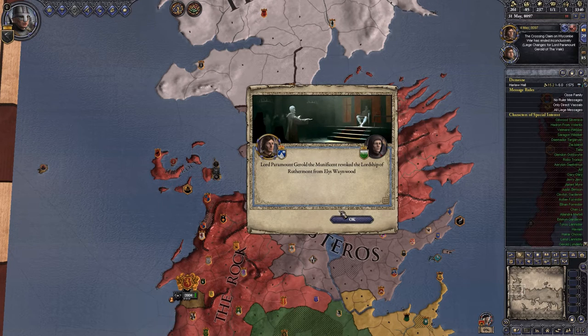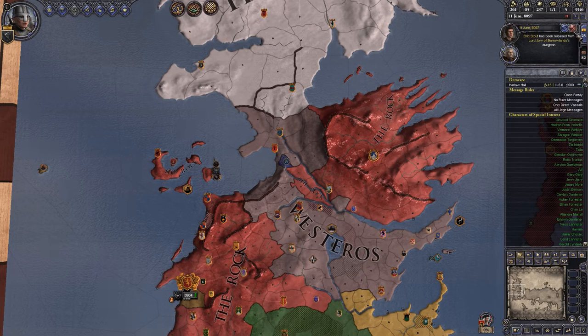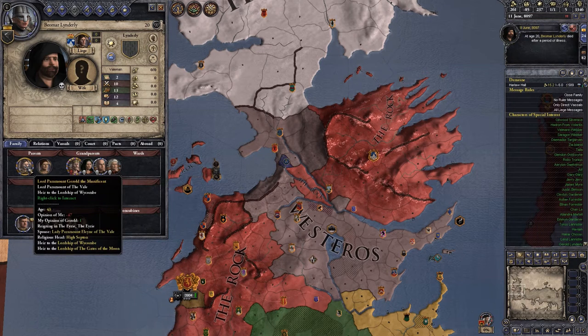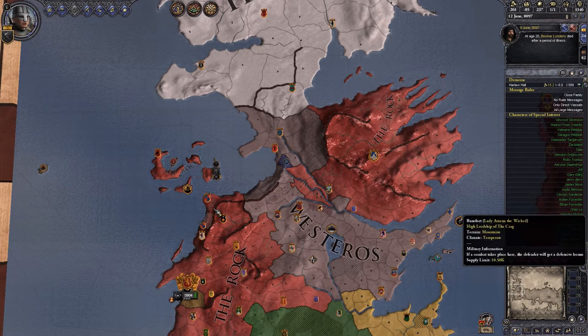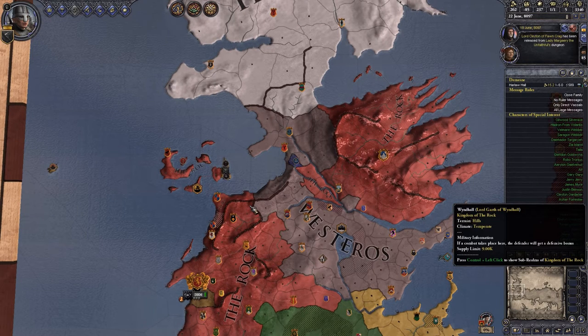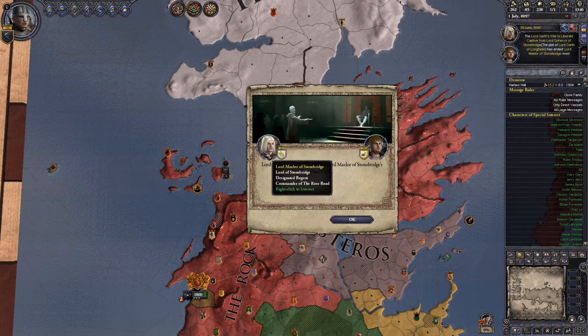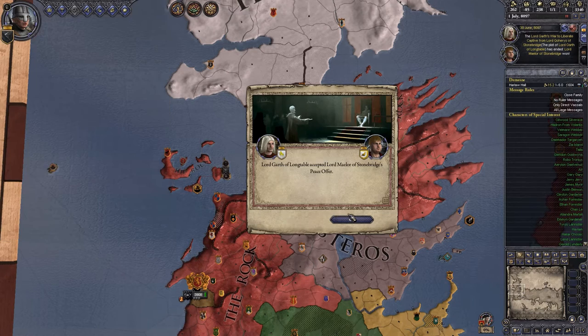Lord Paramount Gilwood the Magnificent is revoking some titles. Beoworm Linderley died — he's the son of Lord Paramount Gilrod, but not the only son, so it doesn't really matter. There are lots of people and some raiders, people being released from dungeons. Lord Garth of Longtable accepted Lord Malheur of Stonebridge's peace offer to release a captive, and that succeeded.